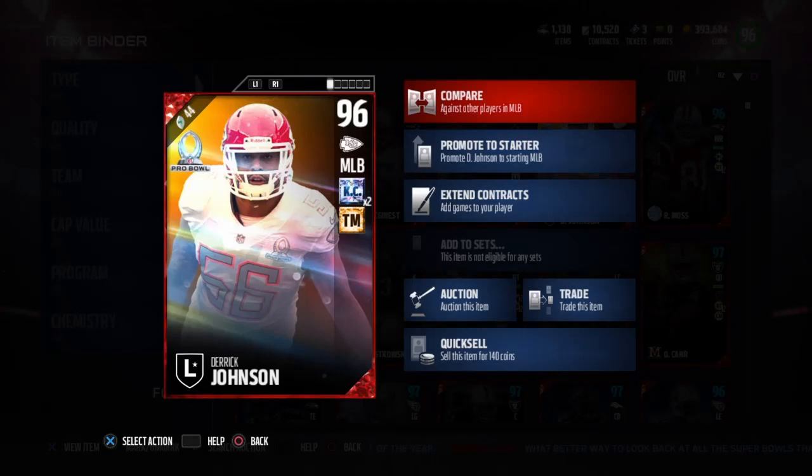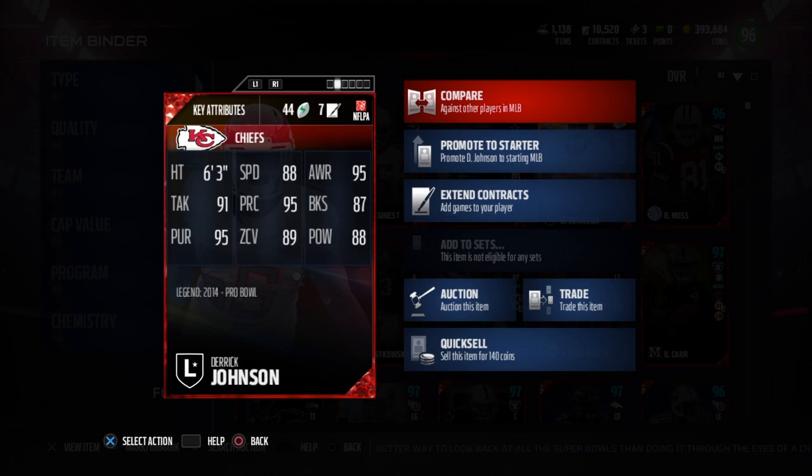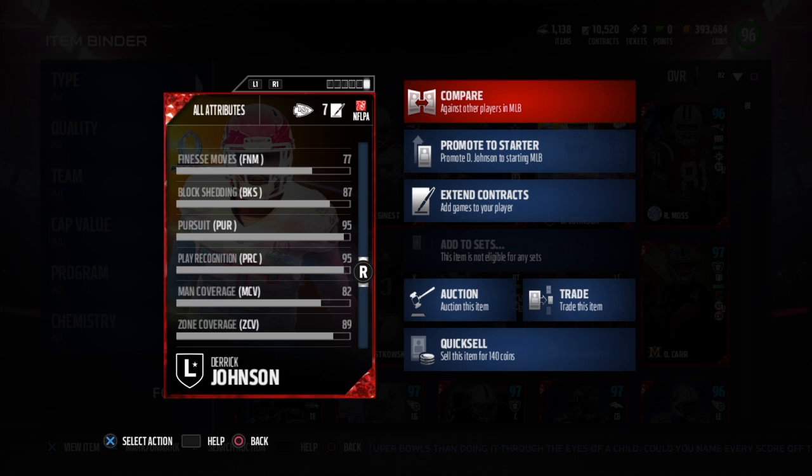Today we got the Pro Bowl legend Derrick Johnson, 96 overall Kansas City linebacker, tackle machine chemistry. His stats: 63 speed, 88 awareness, 95 block shed, 87 hit power, 88 zone, 89 play recognition, 95 tackle, 91 pursuit. He also has a very nice 89 zone coverage, and that is big time.